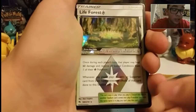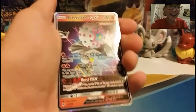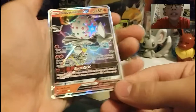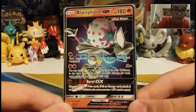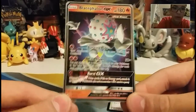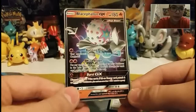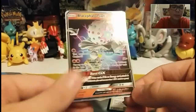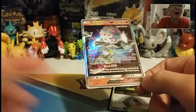That is still really awesome. And the rare is — yeah! Ha ha! Aw, yes! Blacephalon GX! I actually have a Blacephalon GX already, but this one is actually cool. I still love this card. I thought it was a Fighting type originally, or a Psychic type. I didn't know it was a Fire type. But that's pretty cool — that's awesome!